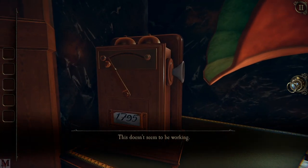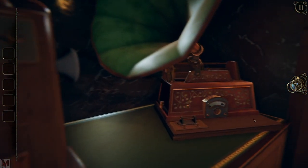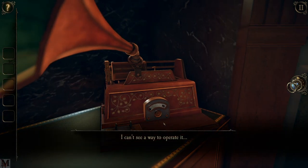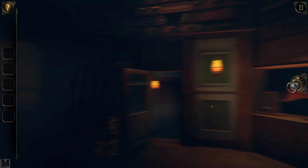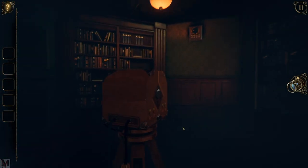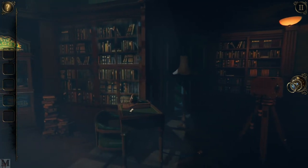What does this do? 1795 — this doesn't seem to be working. I don't want a hint just yet, I'm just checking everything out in the library. Maybe we need a spindle — they used to have spindles that played the music. And we've got one of these boxes over here that we obviously need, but it's probably not powered. Yeah, it's not powered either.